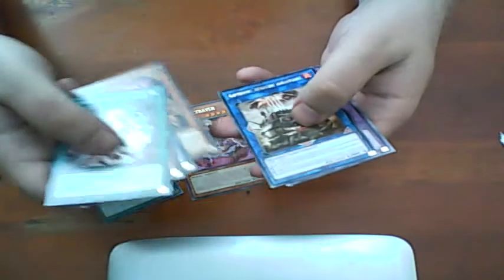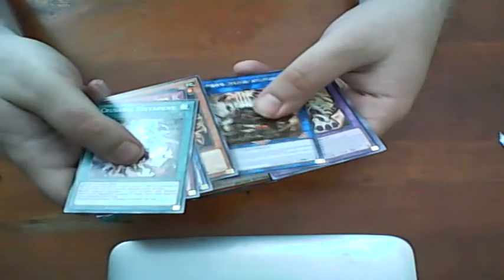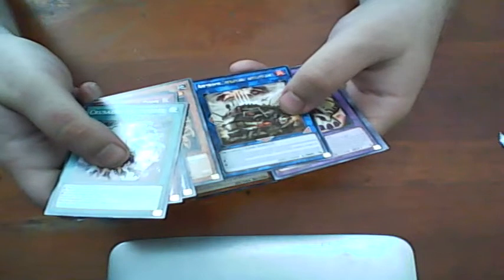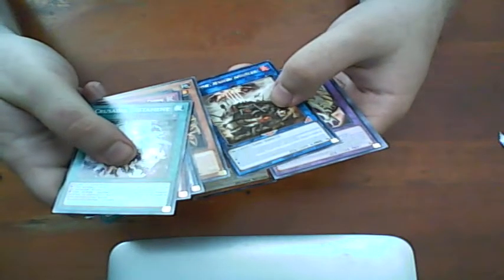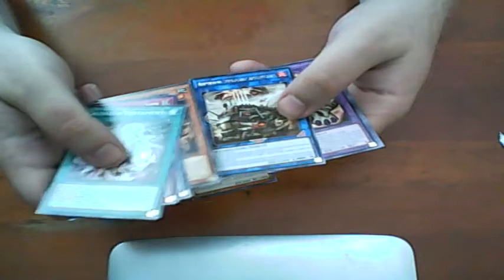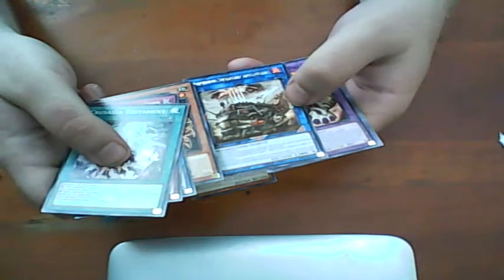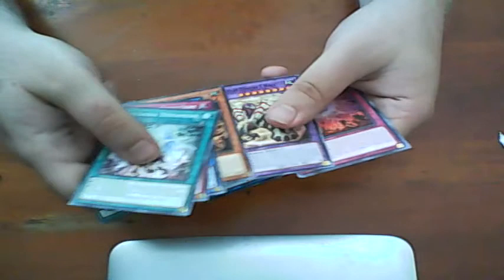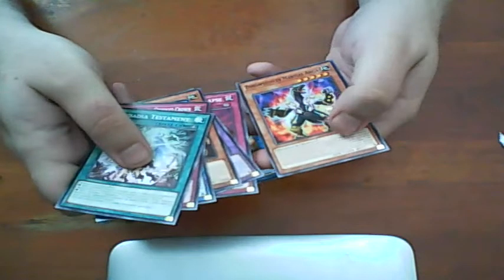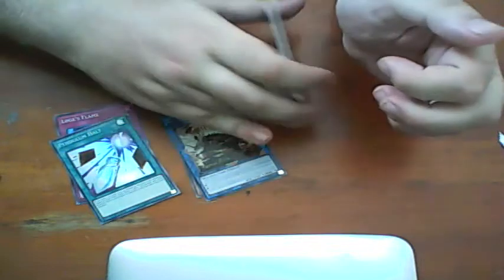And we got also the promo card. Looks like a pretty nice card. I have to put this in my deck or something. Looks like a pretty good card — decent card. And we got the Dino Fusion. That's nice. And then our Dino Wrestler. Pretty good. What are the Wigokis?